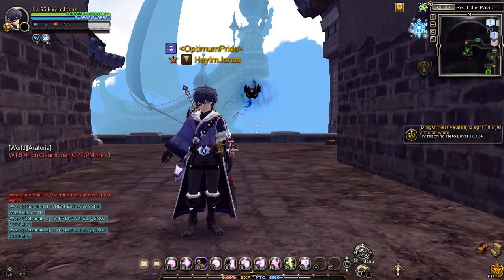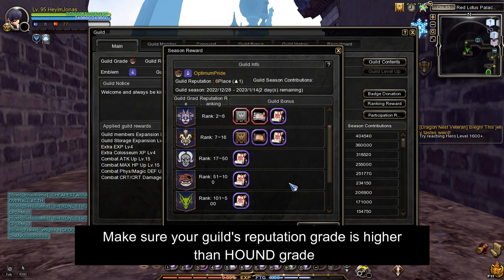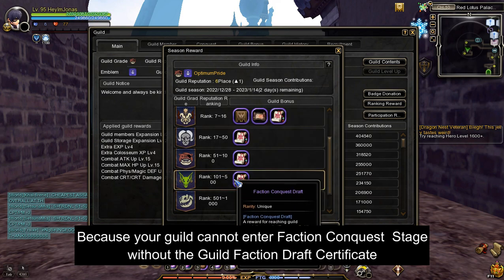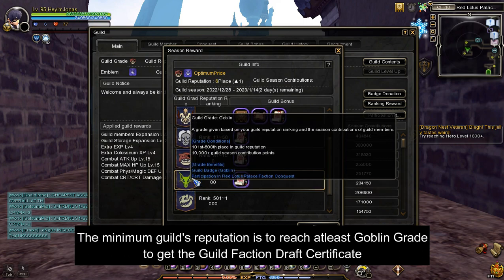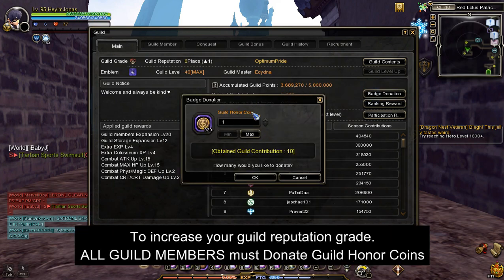To get a conquest talisman, you'll need to join a high level and active guild. First, ensure that your guild reputation is higher than the Hound grade, because one of the entry requirements for guild faction conquest is to make your guild reputation reach at least Goblin grade to get the guild faction conquest draft certificate.